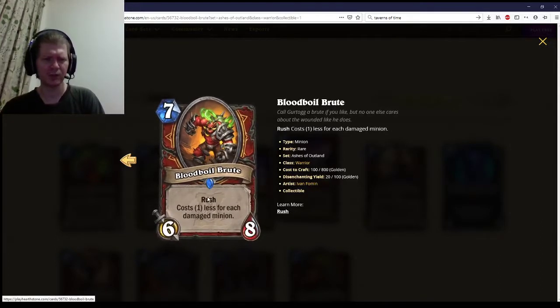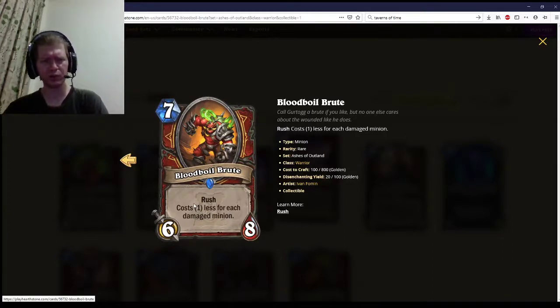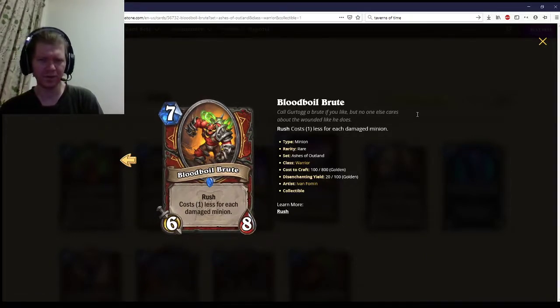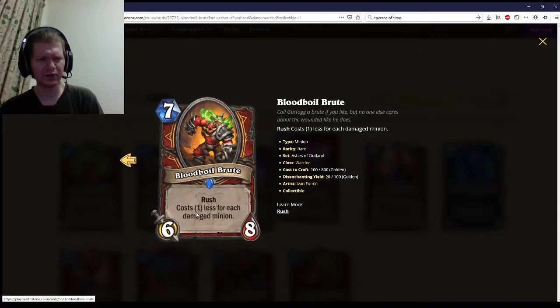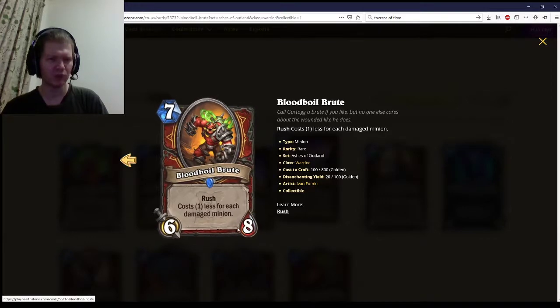Finally, Blood Boil Brute — seven mana, six-eight, Rush. Costs one less for each damaged minion. So at base it's a seven-mana six-eight Rush. Compare that to Amani War Bear, which was a five-seven Taunt with Rush and was a premium card. This doesn't have the Taunt but has plus-one plus-one in stats, and that stat boost should be roughly equivalent to the Taunt. Amani War Bear was a high four-star card, and this gets discounted for something very easy to achieve. With any Whirlwind effect, you can get this out for extremely cheap — probably two or three damaged minions on a semi-reliable basis late game. So yeah, this is a five-star card — a really powerful card. It won't break the game, but it's a really strong card for its mana cost.